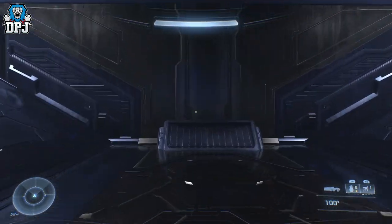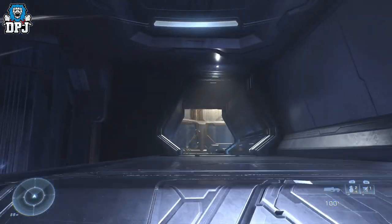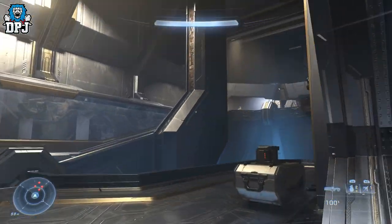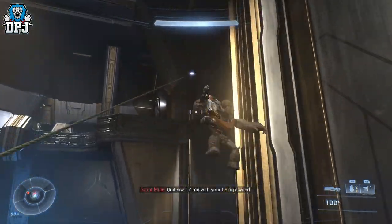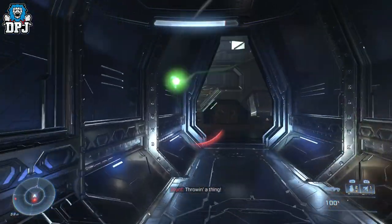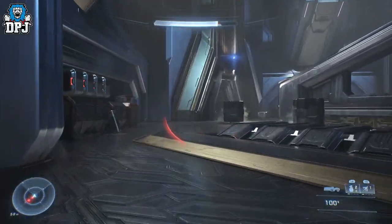Once you're in here, you want to go up to your left. You can either walk around or sling yourself up — it doesn't really matter. You don't want to go through this door right here. Then just run through and go through this door on your left.